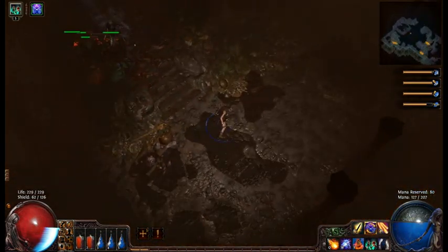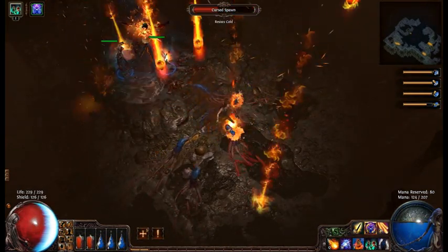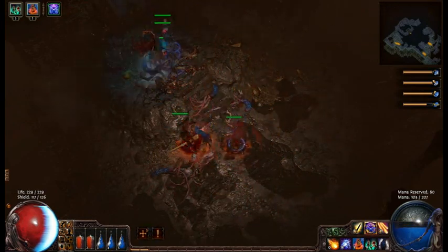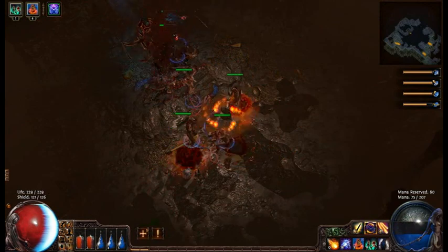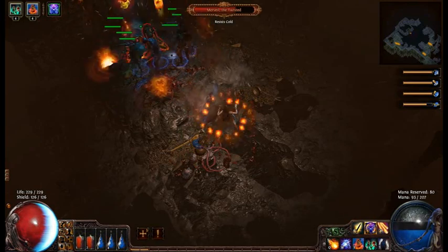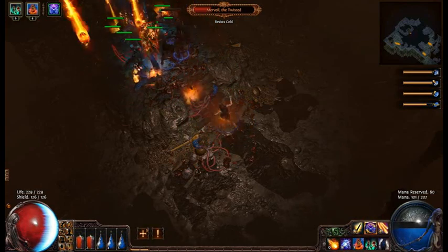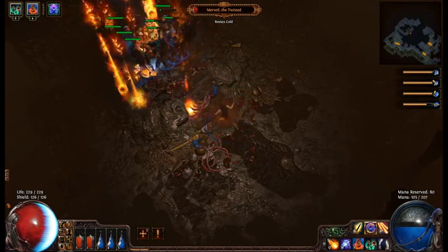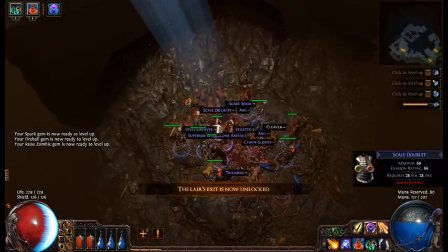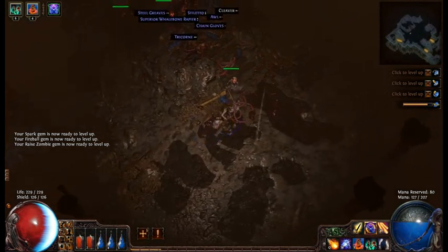Now I'll be able to get more zombies — throw some skeletons up there. As you can see, you just make short work of bosses because you just spam them up there and they take control of the area. That's how you beat Merveil with a witch using the Summon Skeletons.